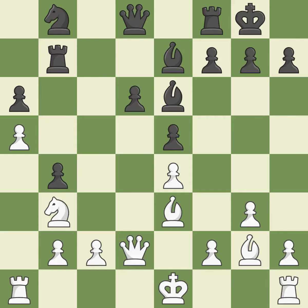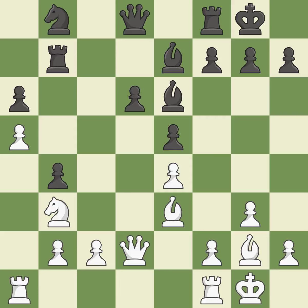Castling gets the king to a safer square, out of the center of the board, while also developing a rook. Castling kingside tends to be safer because the king is further from the center. Now that the rooks can see one another, they can defend one another.